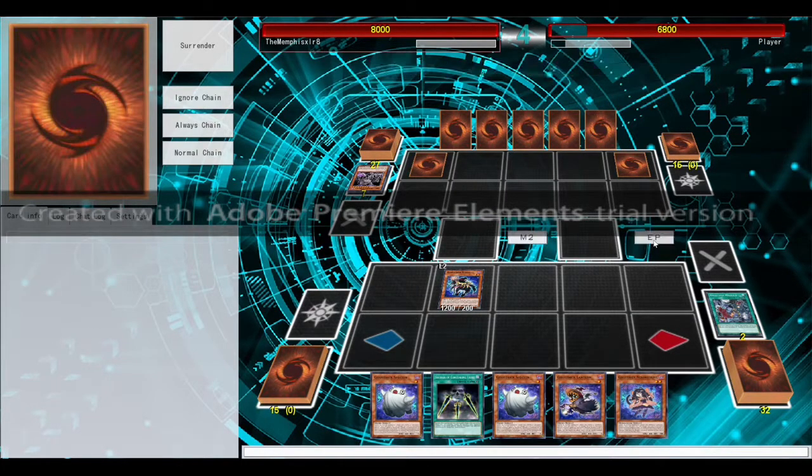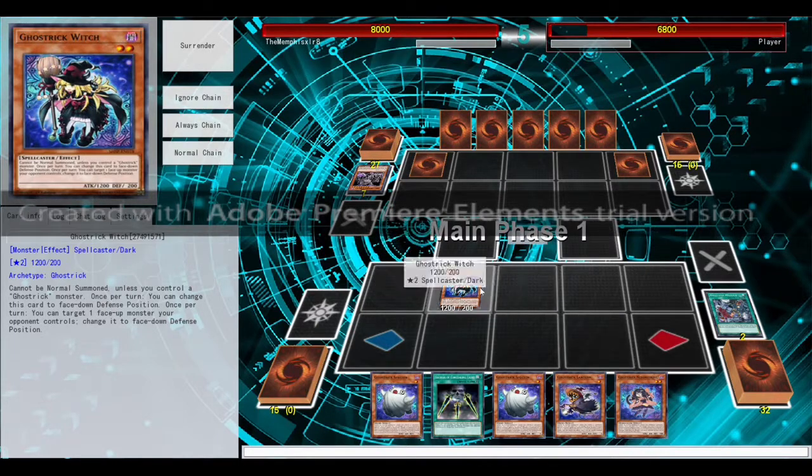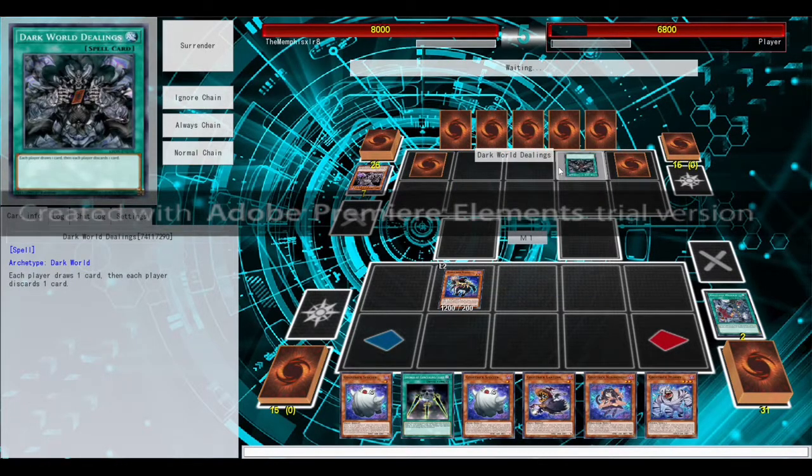Might as well deal a little bit of damage. I could have flipped that face down — probably should have flipped it face down, but I'm going to leave it in attack mode. Lair of Darkness deck shouldn't have too many big monsters. Dark Worlds dealing.